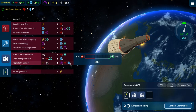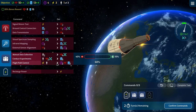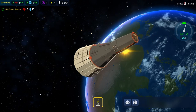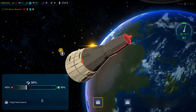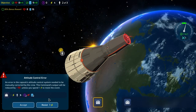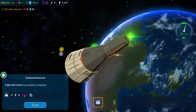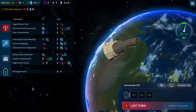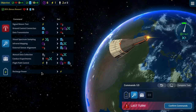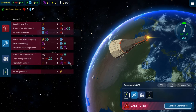Then we can do one of these next turn — a flight path control and an external sensor alignment and we're done. We lose a comms which we need, so we will do that. Then we can do that, and that, and that — that gets us there. 18. 35% bonus reward achieved and we can resist both if we need to. We don't at all.